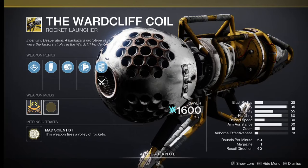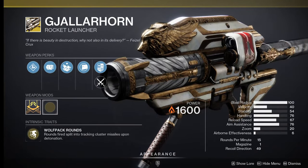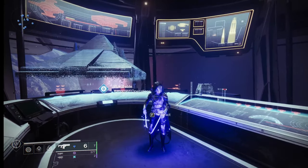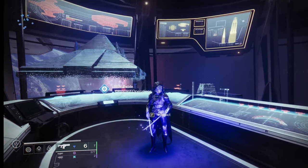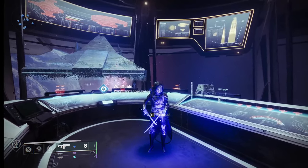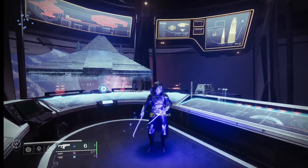Be sure that all three of you are using the Wardcliff Coil. One of my teammates actually had Gjallarhorn — that's fine, but I do recommend Wardcliff. I also recommend using Solar Warlock with Starfire fusion grenades. This makes things much faster but isn't required the way Wardcliff Coil or Gjallarhorn is. Even after the Starfire nerf, all you need is the two charges.